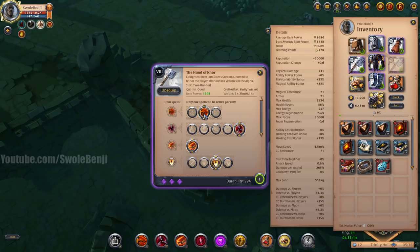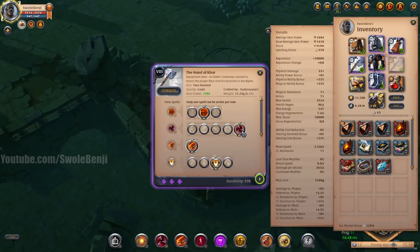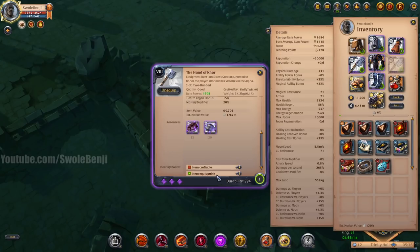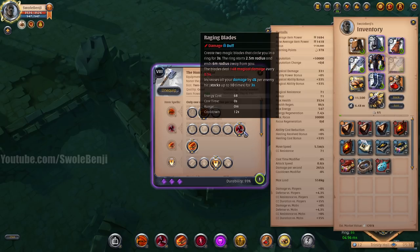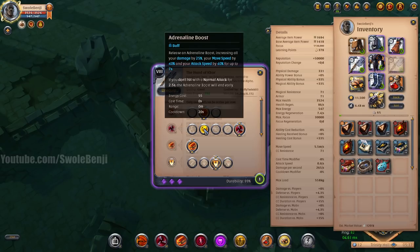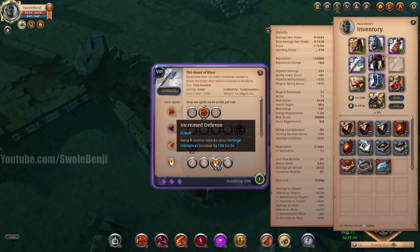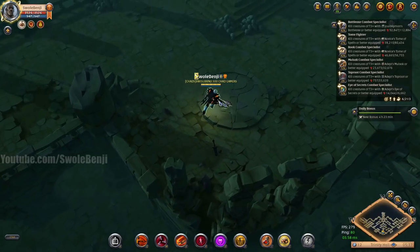The second Q is rending spin — this gives you a circle AOE attack. Raging blades you don't unlock until around level 70, so it'll be a while before you get it, but it increases the damage of all your other abilities. You can use it as a steroid for your armor, which I'll go over, or you can just use adrenaline boost — that's fine. For passives, this one's important: use increased defense. Having 105 additional resistance for two seconds is huge — this is how you can solo group dungeon mobs way easier.